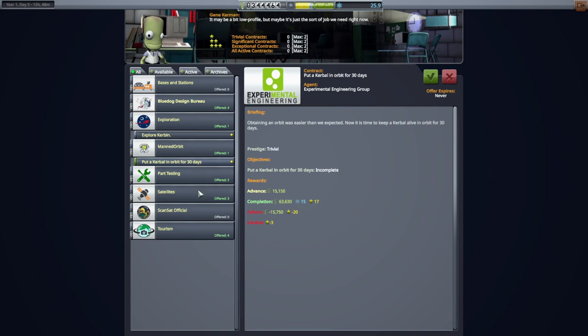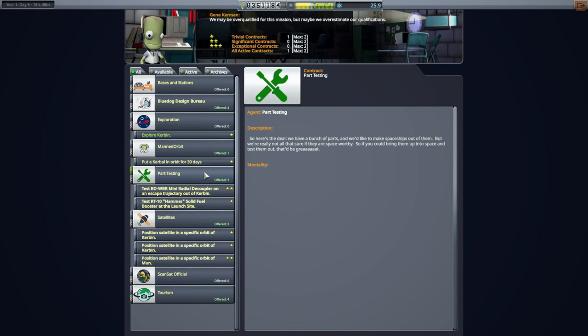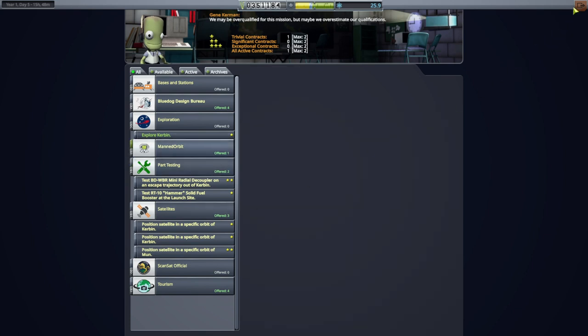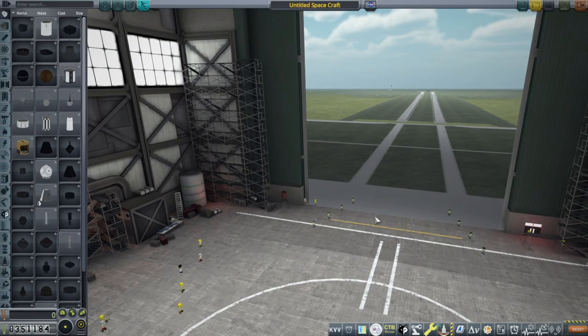That's a whole other story incidentally — 30 days is a long time. We'll try to get a probe into orbit first and make sure we can do that, and the probe will try to simulate the capsule. I hope we can get 30 days worth of supplies and safety without too much trouble. It's not like the first thing that space programs did was send somebody up for 30 days — that seems like a stretch.